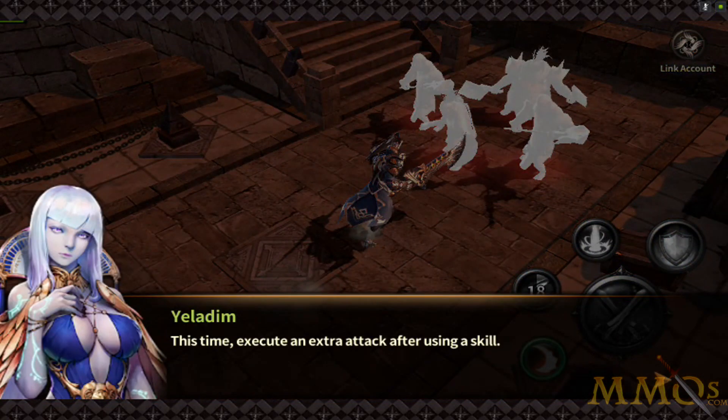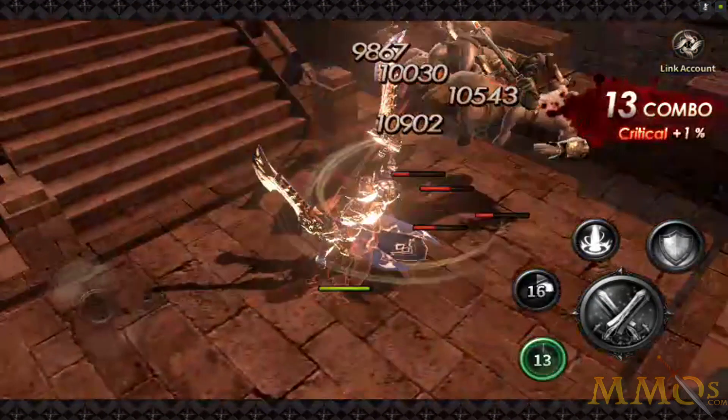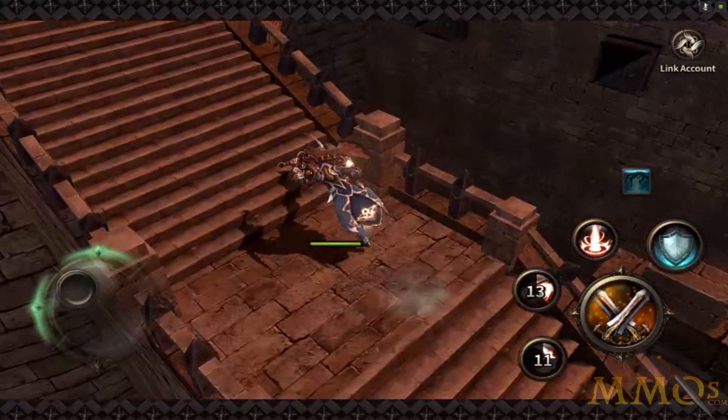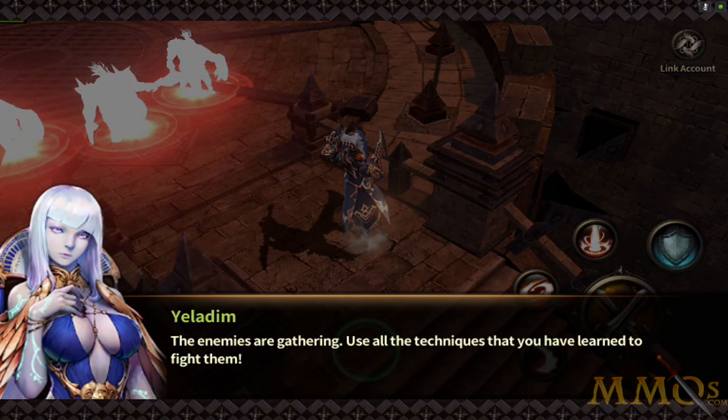Every time she starts talking, the music goes abruptly to nothing. So we have more than one attack — this move looks really cool too. Actual attack can be used when an enemy is debuffed from a skill, so we debuff them and then use that. The numbers are quite large, but easy kills. My character looks pretty badass. I do suspect it's going to be level-based, but we'll see.